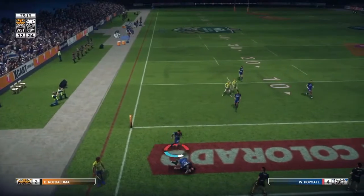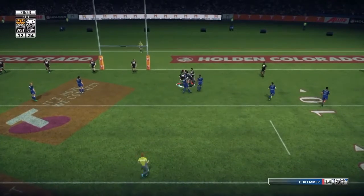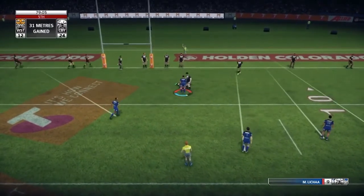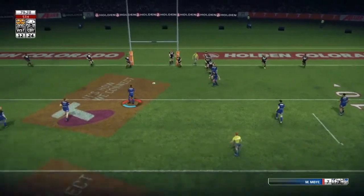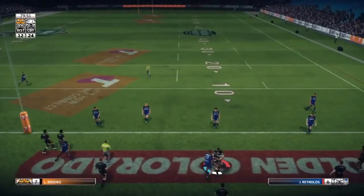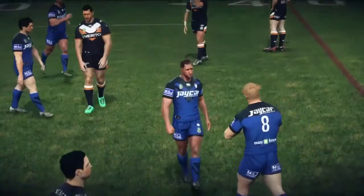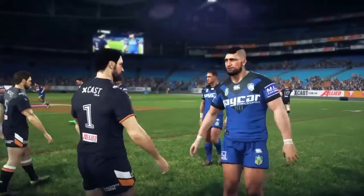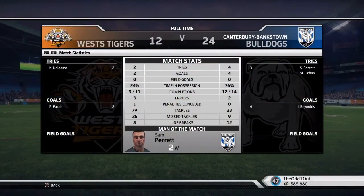Klima gets close to the line with the clock winding down. It's going to be the last play of the match — we go to Embai again and stab another grubber through, ending the game with three repeat sets, giving the Tigers no ball at all towards the end. Looking at the full-time stats: it's 24-12, Sam Parrott with the hat-trick, and he picks up man of the match for his efforts.